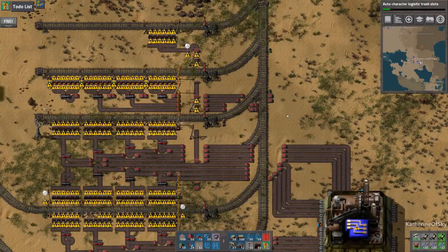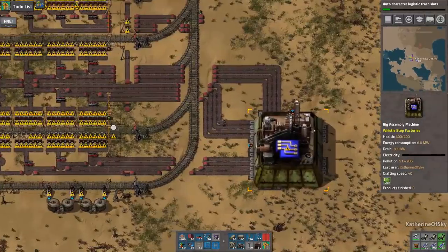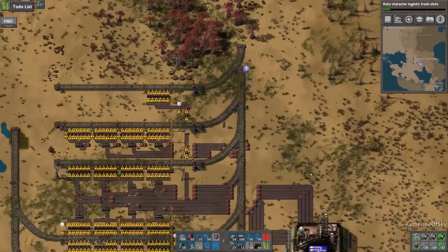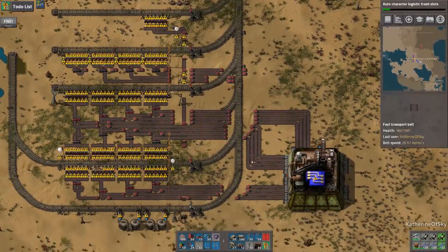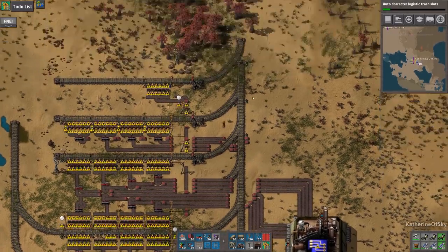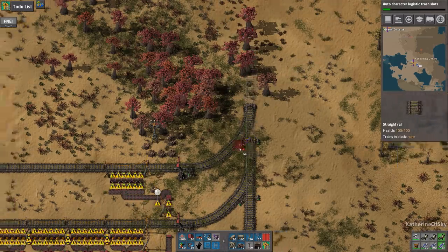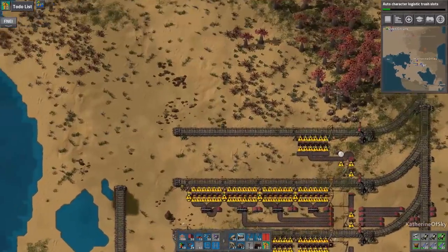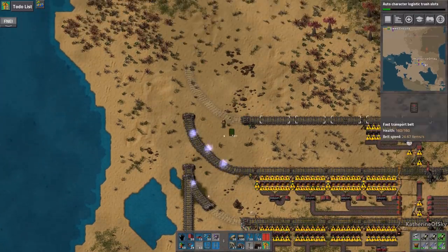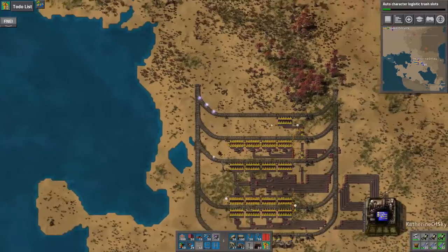Greetings and welcome back to Factorio. I'm Catherine of Skye and we're almost finished with our blue circuit setup here. Hopefully we can get this area done, but we also need sulfuric acid to feed into this array. We have a lot of work to do, but it's all fun. I love doing this kind of thing — making stuff, exploring, adding all the things and then watching it go like this wonderful toy.